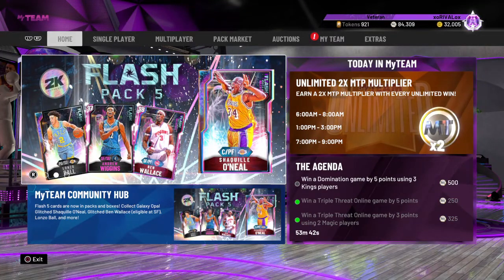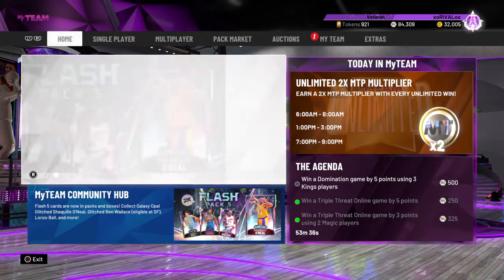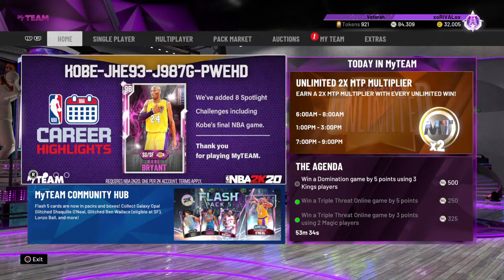What's up, we're going to touch on the Kobe spotlight challenge today. We're going to take a look at what is needed for all eight of the challenges, and you want to know what that answer is? It's this code - that is all you need. Enter in that code now and get your pink diamond Kobe if you already haven't.